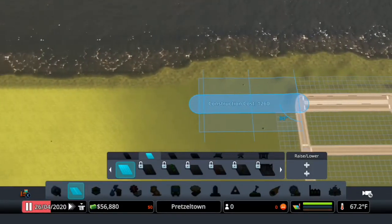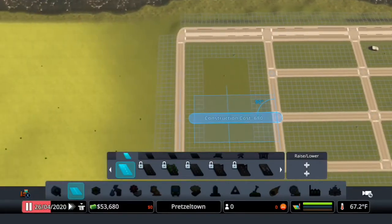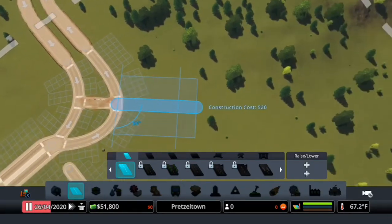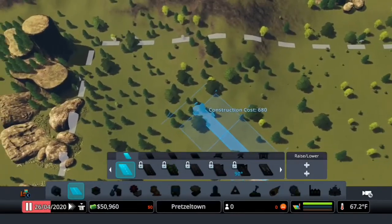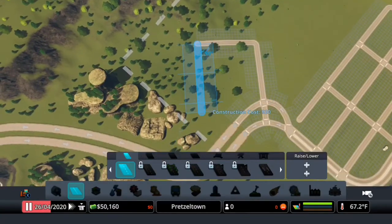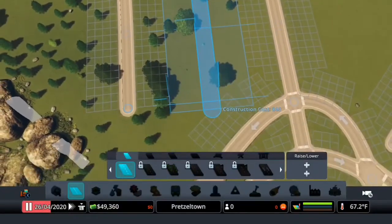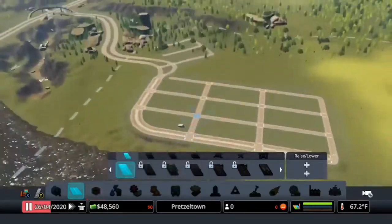We'll just keep this sort of pattern going — a few of these. I think what I'm going to do is off of this, build a little industrial area back here. I know it's a really awful design, but by starting with an industrial area, I can dump water into an inland water treatment plant instead of dumping it out into the ocean, which will be kind of nice.